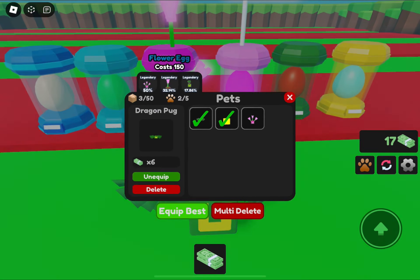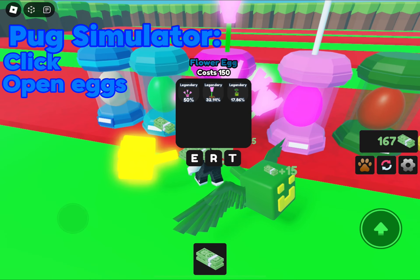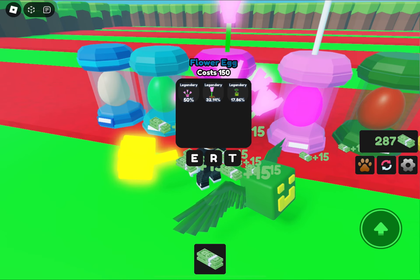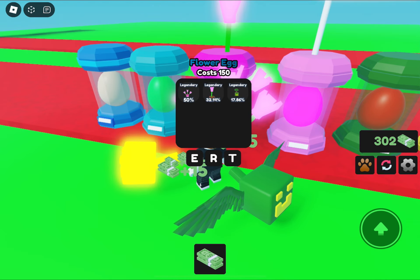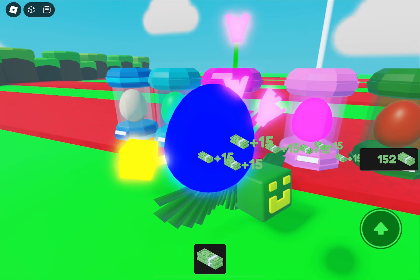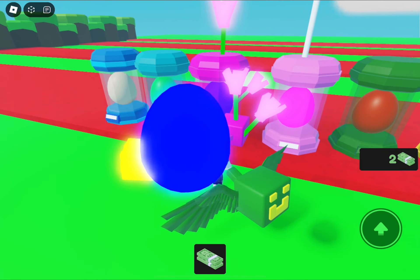How Pug Simulator works is basically you click open eggs and buy areas. Instead of pets like dogs and cats, me and my brother focused the game around specifically the dog breed pugs. The pre-alpha version is only open for four days at the time of recording this, so play it quick.